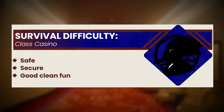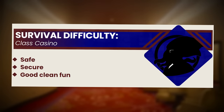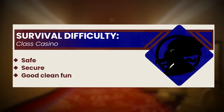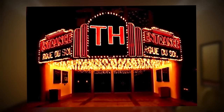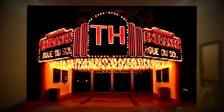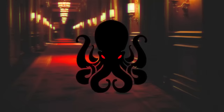Backrooms Level 5.1 is classified as a class casino, and is listed as safe, secure, and just good clean fun. Just a heads up — it's not at all, you shouldn't trust that. Level 5.1 takes the appearance of a massive casino deep within Level 5's complex. It's owned by Entity 18, the Beast of Level 5.